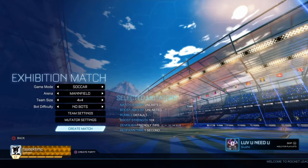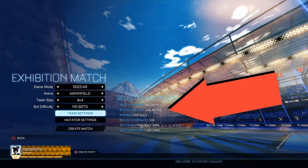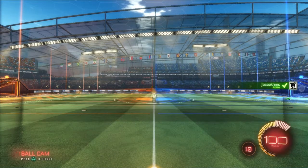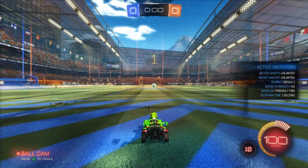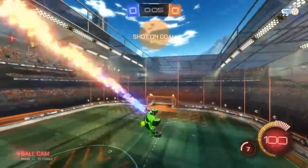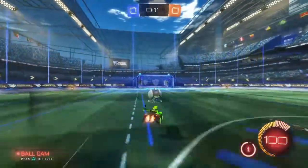You can see on my right they have the selected mutators: unlimited boost, strength tower, demolished from the fire. If you do this and create a match, everything in the game will go absolutely crazy. You can see the rumble default boost is unlimited, so I'm just going away — if I click boost one time, see how fast it goes.